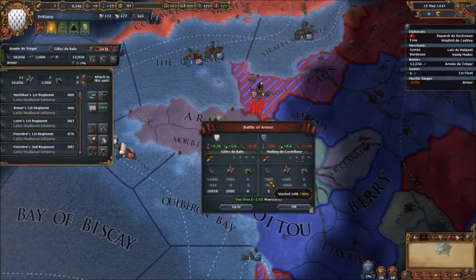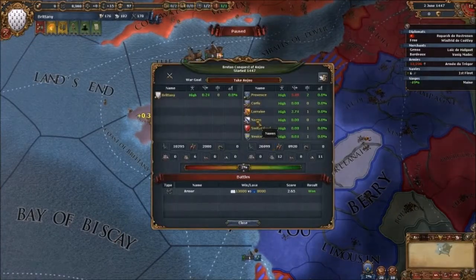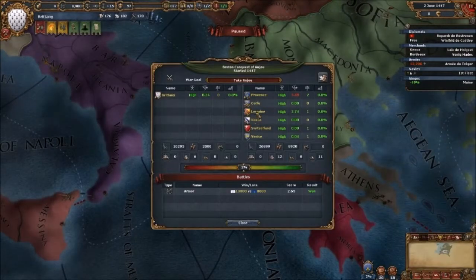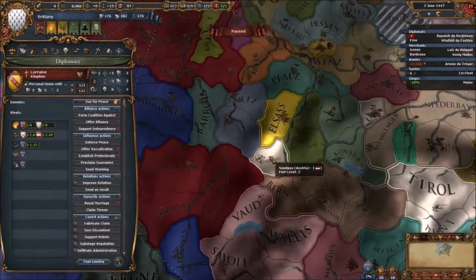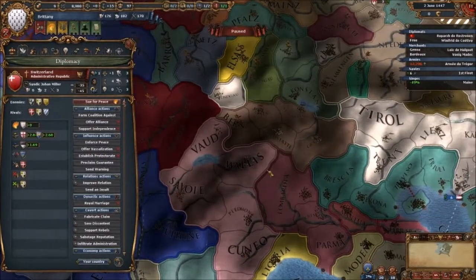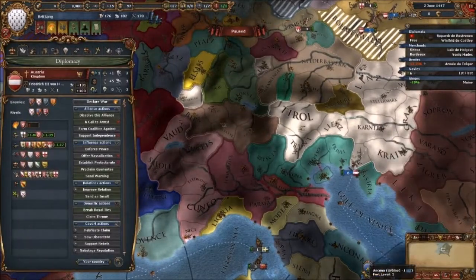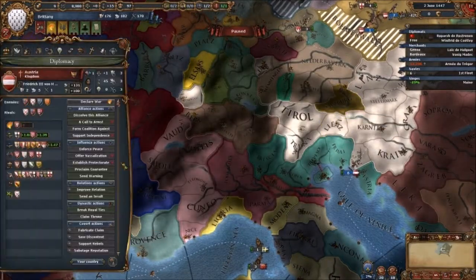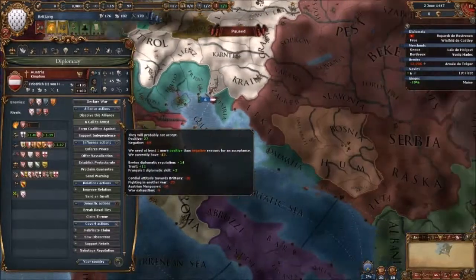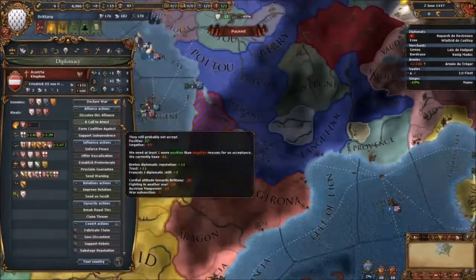I hope I haven't lost this. Get over there. Corfu is there — not a threat. Provence is who we're at war with. Lorraine — not a threat either. Switzerland, on the other hand, maybe. Venice may not come north. Austria, why didn't you join us? You're fighting in another war — Austrian manpower minus war exhaustion.